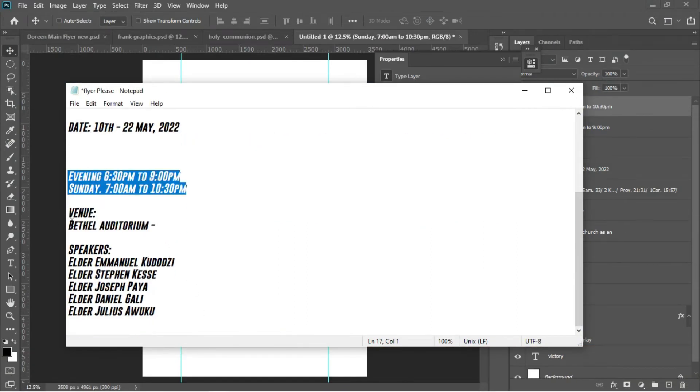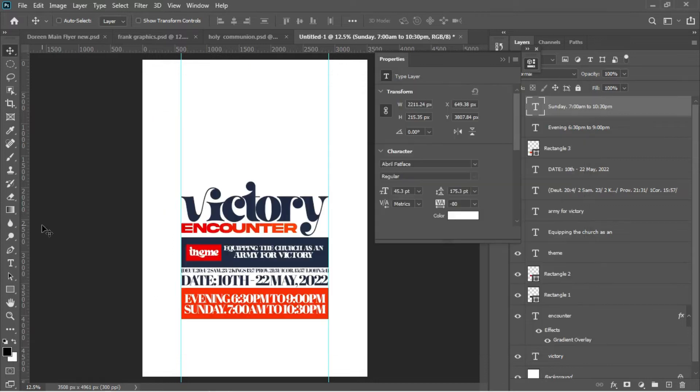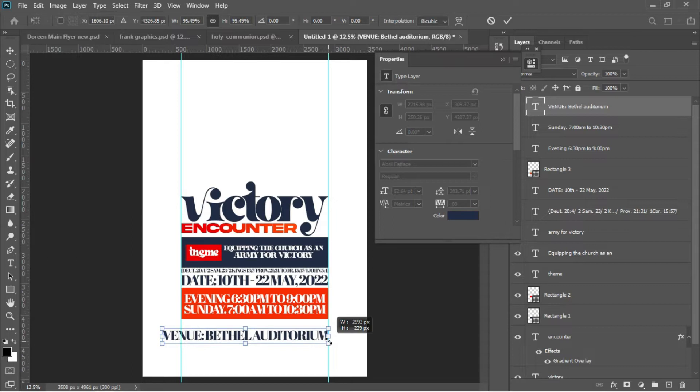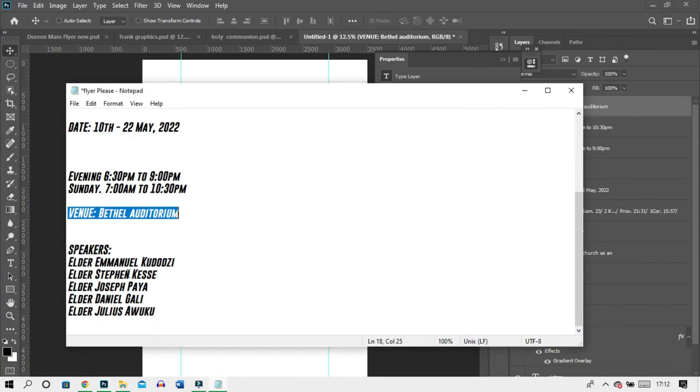The next thing is to add the venue. Go to the notepad, select the venue text, Ctrl+C to copy, delete what's not needed, Ctrl+V to paste. Select everything, Ctrl+C, hit T, then Ctrl+V. Move it, Ctrl+A to select everything, change the color to deep blue, accept in Photoshop, align it with the ruler, and use arrow keys to place it underneath the sessions.